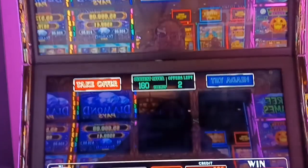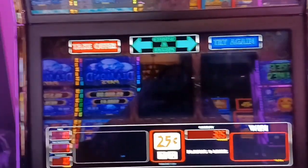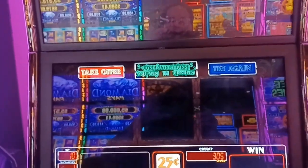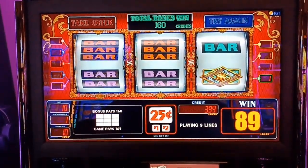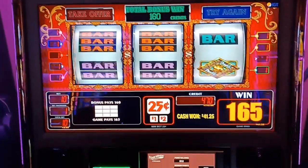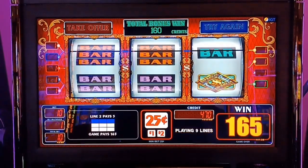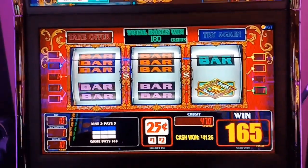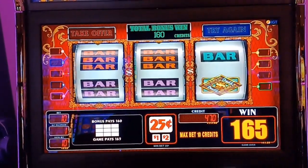I am going to take the offer. We're going to walk away a hundred dollars ahead. There we go! Yep, that was worth $41.25. Cash was $117.50. One backup thing - I started this with a $20 bill, guys!